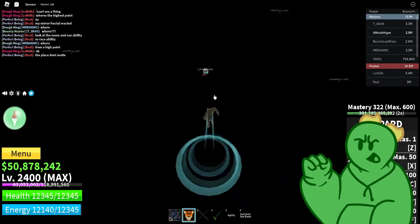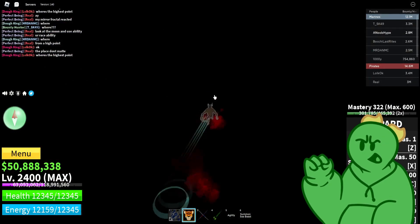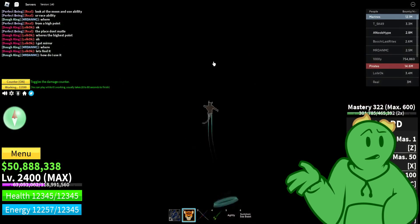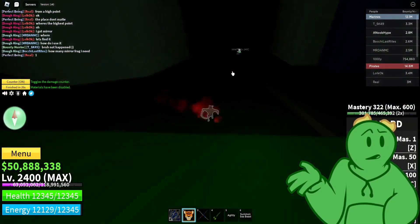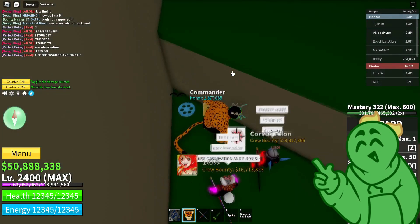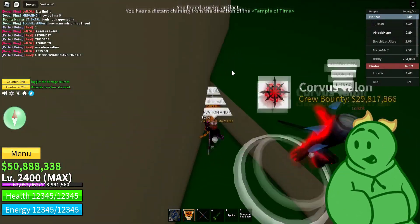When you've done everything correctly, the moon will light up from the Mirror Fractal. When you see the moon light up, it's your signal to start going around the island and look for a blue glowing gear. I don't recommend having fast mode on, as it will remove the glow from the gear and make it harder to find.